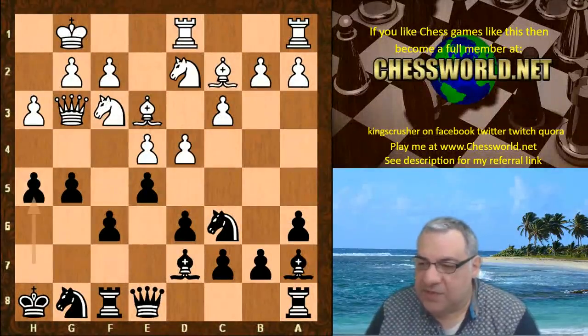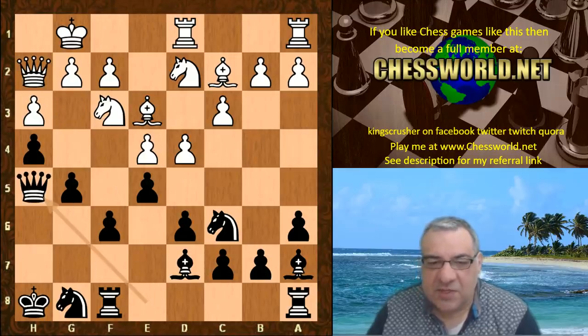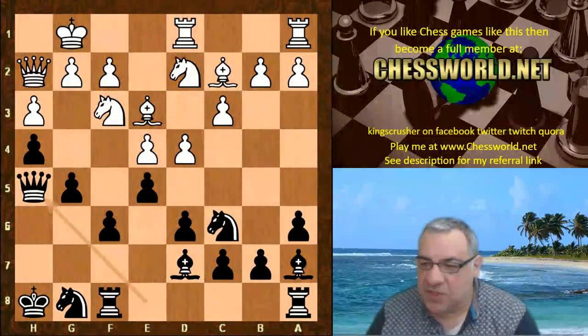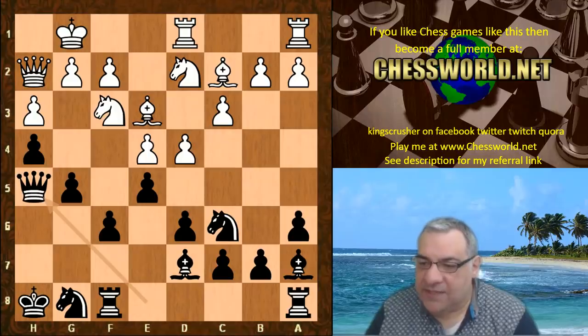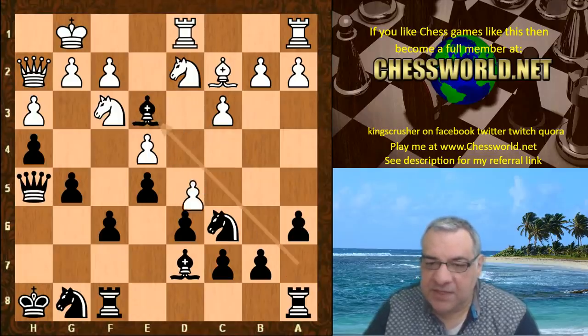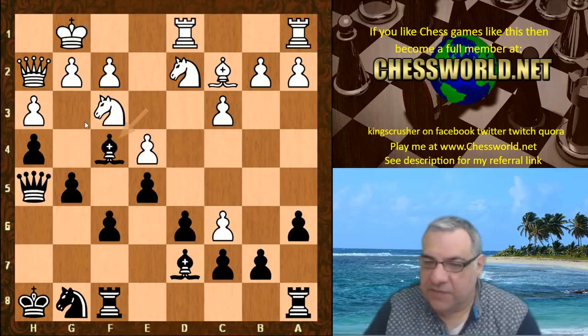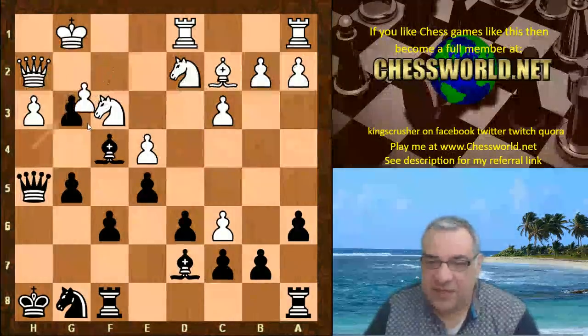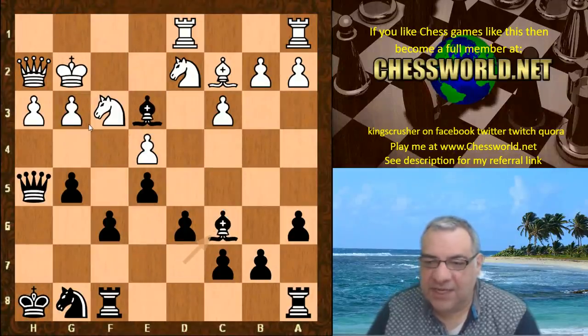So Nbd2 instead, h4, the queen goes to h2, Qh5. It looks as though Leela is the aggressor with much more aggressive pawns. Rook e1 is played here. On d5 in this instance, bishop takes, takes, Bf4 is good. So for example g3, h takes, and here Be3 check is possible and then taking here - black's much better there. So it doesn't work there either.